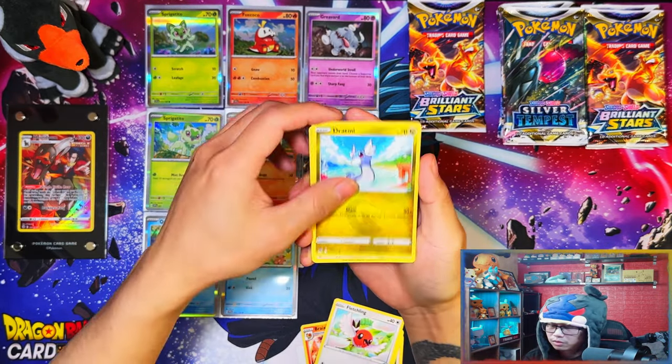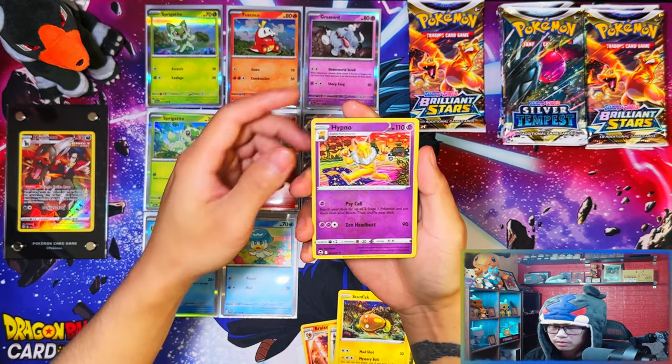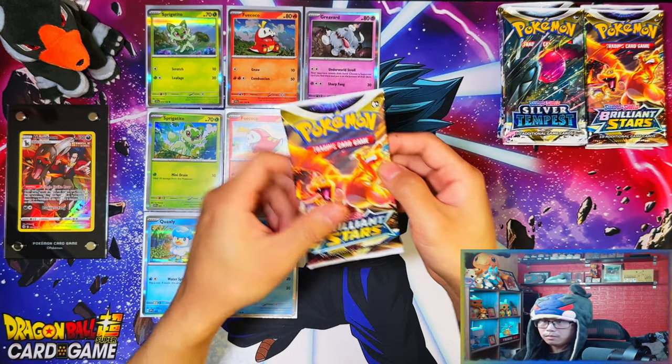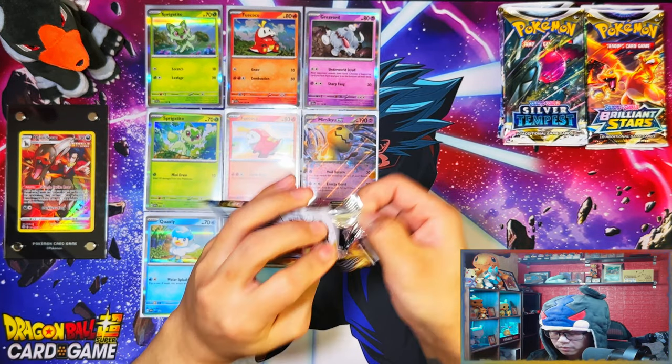I don't know if I prefer silver borders or yellow borders. Silver borders go along with the Japanese cards, which is good, but because I'm so used to yellow borders I feel like yellow borders makes a difference for the English set.